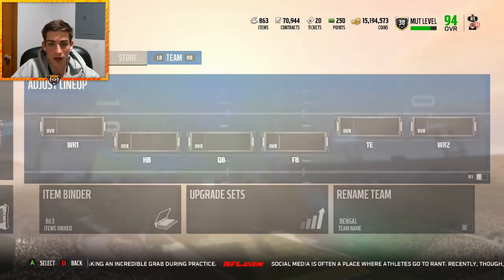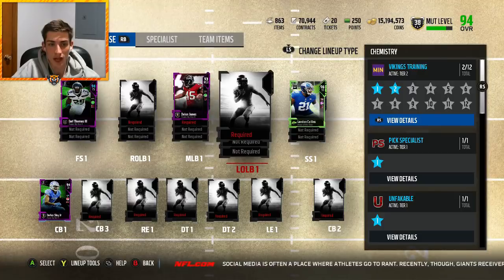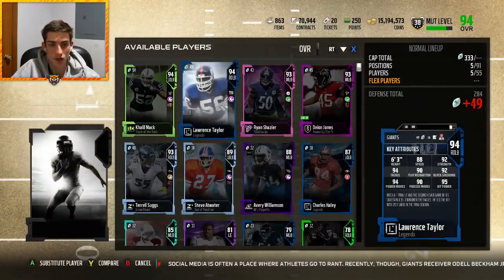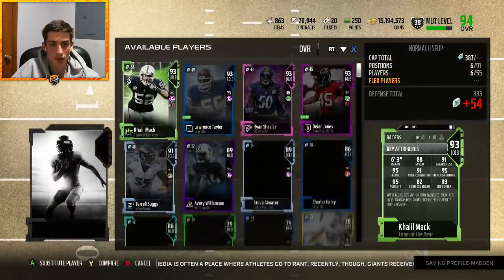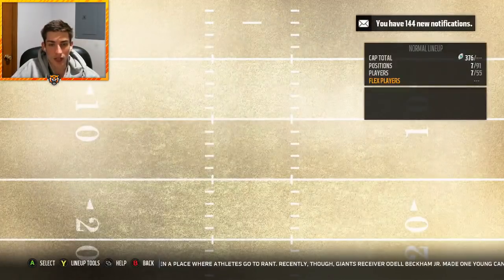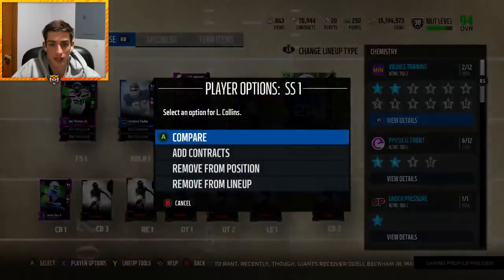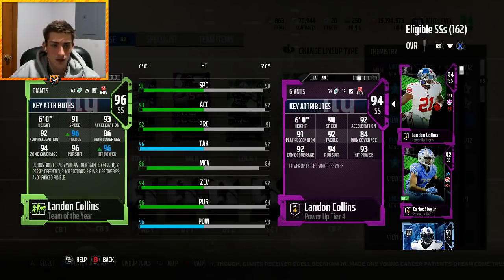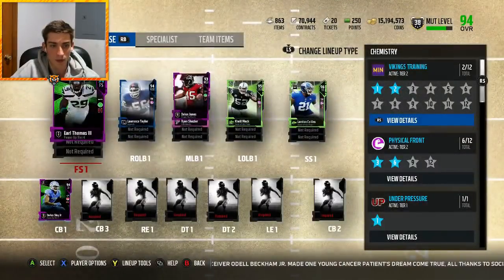The offense you guys have already seen. Let's get these players into the team — you already saw Lawrence Taylor's stats, Ryan Shazier's attributes, and Khalil Mac is a dominant, dominant player. Then the attributes for Landon Collins — these will change as he gets his power-up — 91 speed, 94 zone, 96 hit power, that's really all you need to worry about, with 88 block shed when he's fully chemmed up.